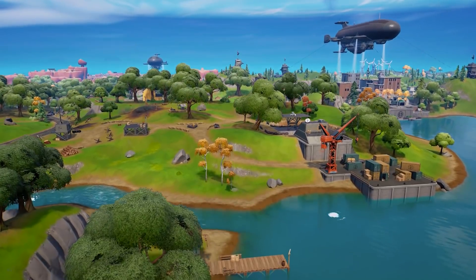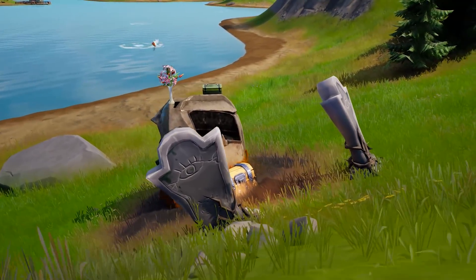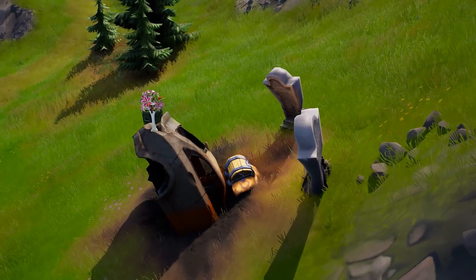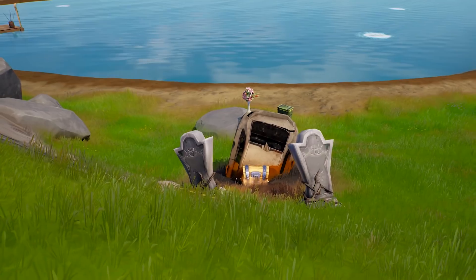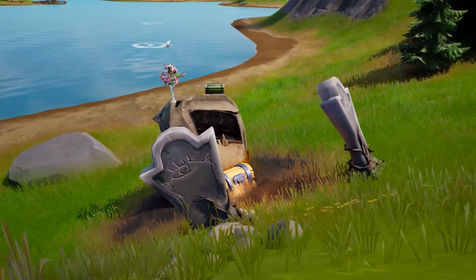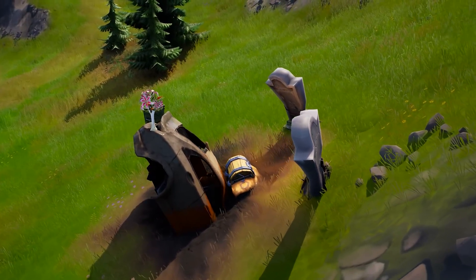Let's start a new segment called Weird Easter Eggs I Don't Understand Yet. This one was first shown to me by Jess on Twitter. A new gravesite has been added, which is usually Fortnite's way of saluting something that happened to a player in-game, but I don't know what this one means — a half-buried car, two gravestones, and a bunch of flowers. If you know what this is, please educate us in the comments below and I'll pin the answer if someone figures it out.